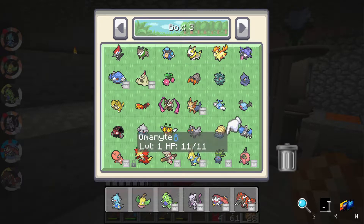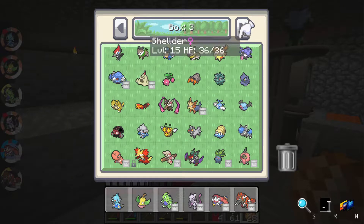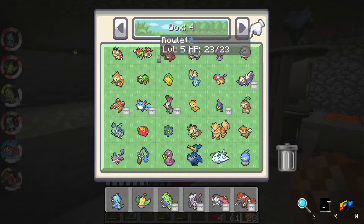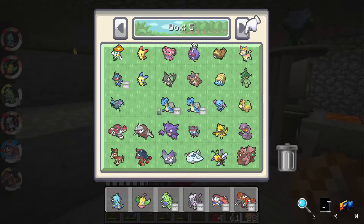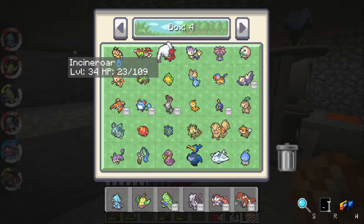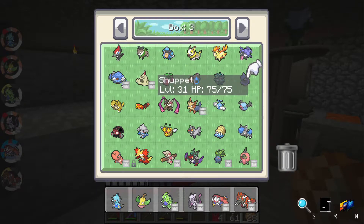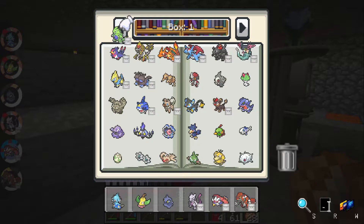Let's see, we got Weepinbell. I've got to make sure I don't mess up my team and can find them again. We'll move Noivern — Noivern doesn't need to be around. Who else is a stone evolution that I have? Let's see, you're a moonstone — I don't have any of those right now. Where's that Murkrow? Murkrow, where'd I put Murkrow? I moved a lot of the ones that need to evolve kind of forward in the boxes. Shuppet's a stone as well. Oh — Shellder, Shellder's a water stone.